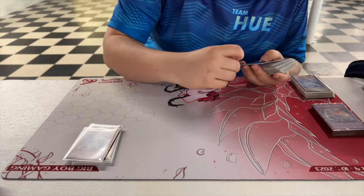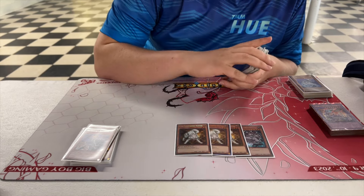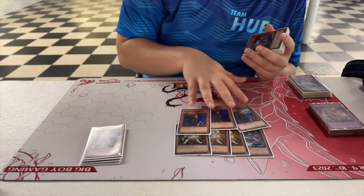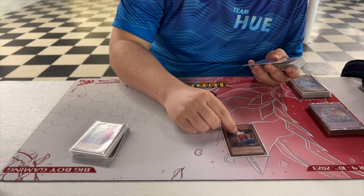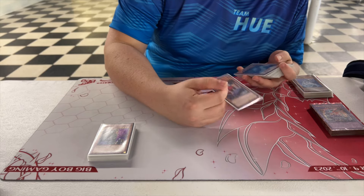It's going to be the Super Nimbles with Rekindlings — it's pretty much Flip City everywhere. Luckily there was no Nobleman of Crossout so I was able to resolve all my stuff, which was really good. For more mills there's Card Trooper, plus the Magicians.